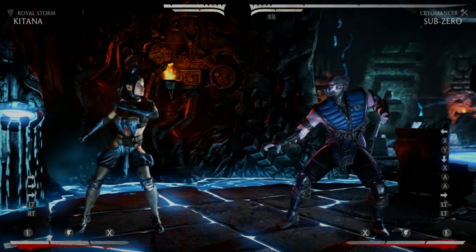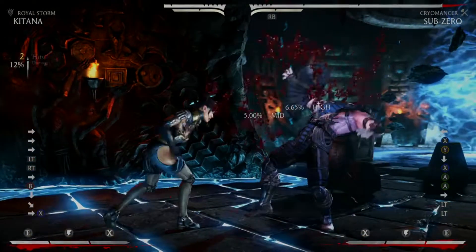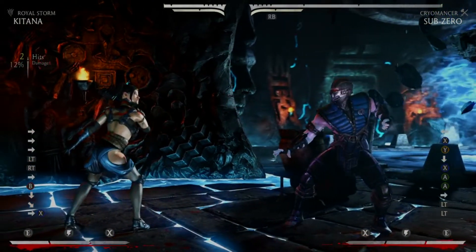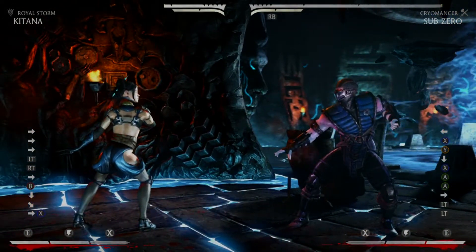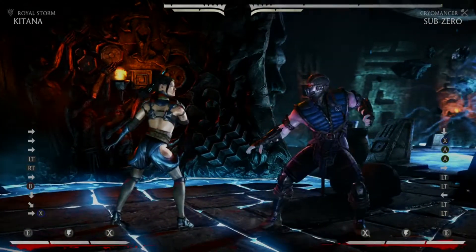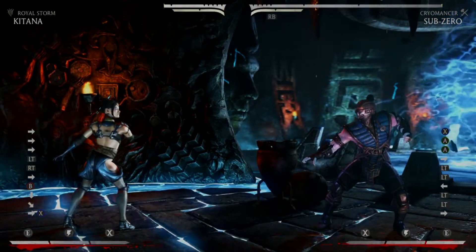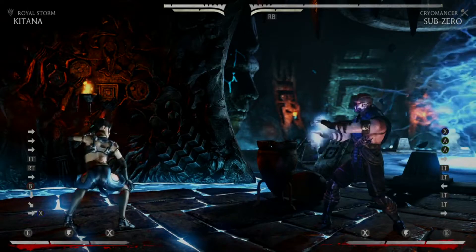I've got a friend named Tan that, no matter what we tweet, he will respond asking to buff Unbreakable. It could be like 'hey, have a great day' and he'll say 'hey, buff Unbreakable.' So now we've actually got some good changes in there for him as well. In my opinion, the whiffed counter and the EX counter is now a legit strategy that I would use in tournament if I played Sub-Zero.